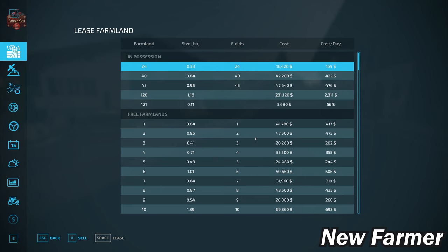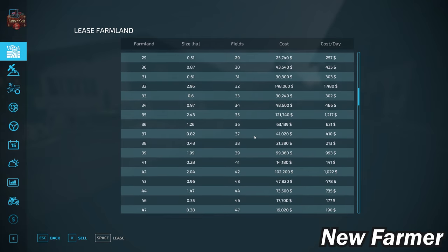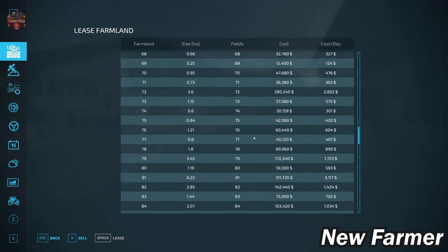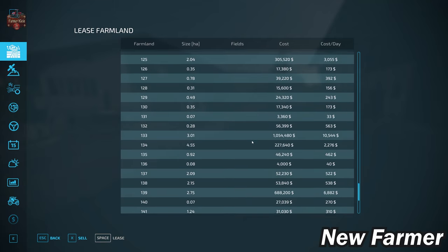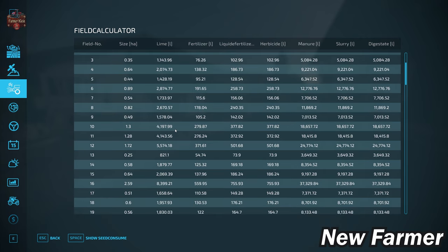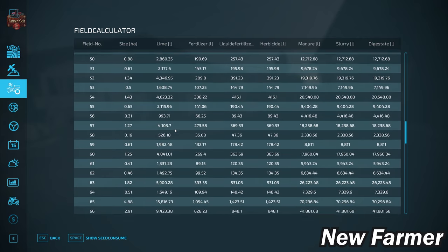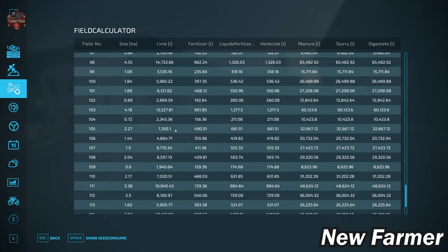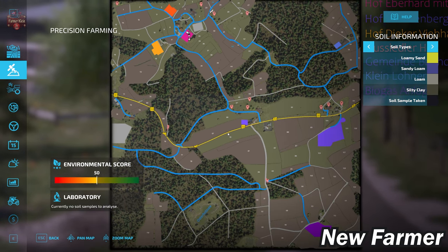The farmland lease screen shows all buyable farmlands, their sizes, whether they include fields, and cost. The field calculator shows specific sizes for each field, since farmlands can include both fields and surrounding area. This map uses the generic soil map from the Precision Farming mod.